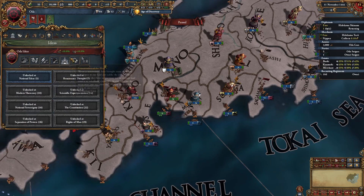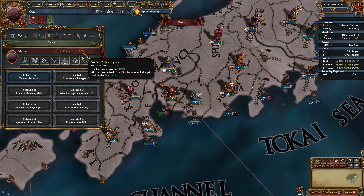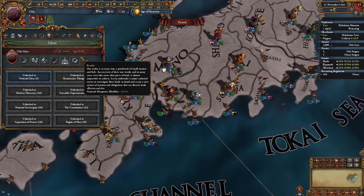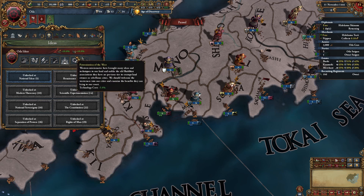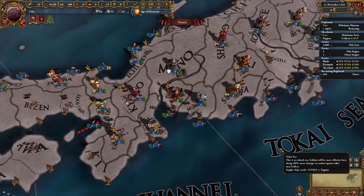Admin focus is the right call because advisors are too expensive and we don't have the money for that. We don't really need military advisors because if you look at our ideas, we have morale and infantry combat ability. The only thing we're really missing is discipline. So our first two ideas are quite strong, especially the infantry combat ability.